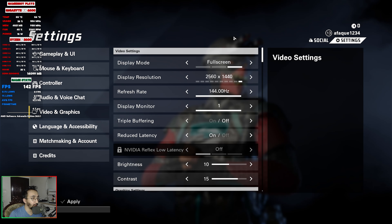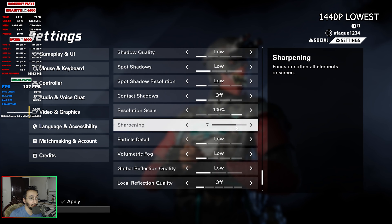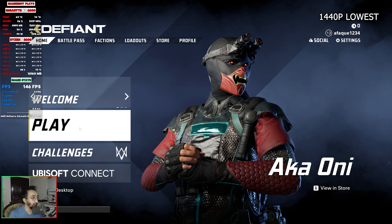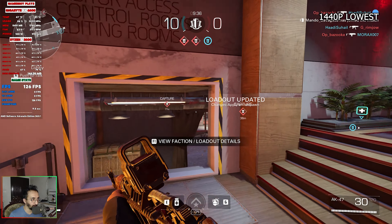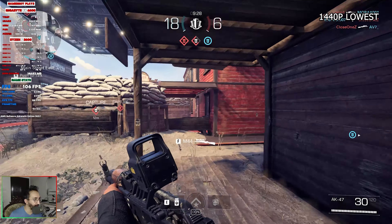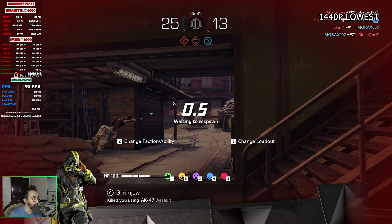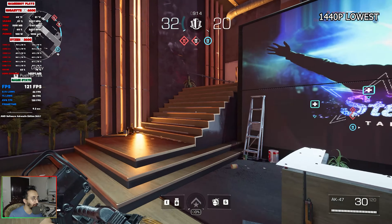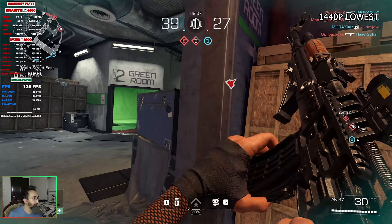We're now at 1440p resolution in full screen mode. I've set everything to lowest settings to start from the baseline at 1440p. We finally found a match on the same map as before, which is great for a direct comparison. At lowest 1440p settings, I'm getting around 120 FPS right from the start. The game looks stable with no major issues visible in the frame time.